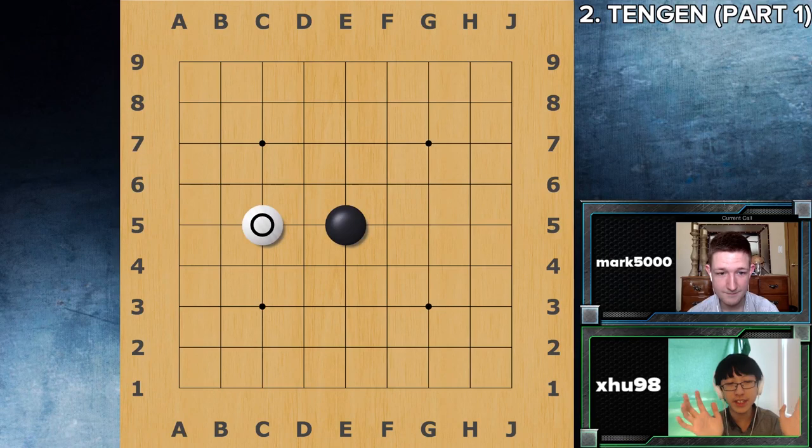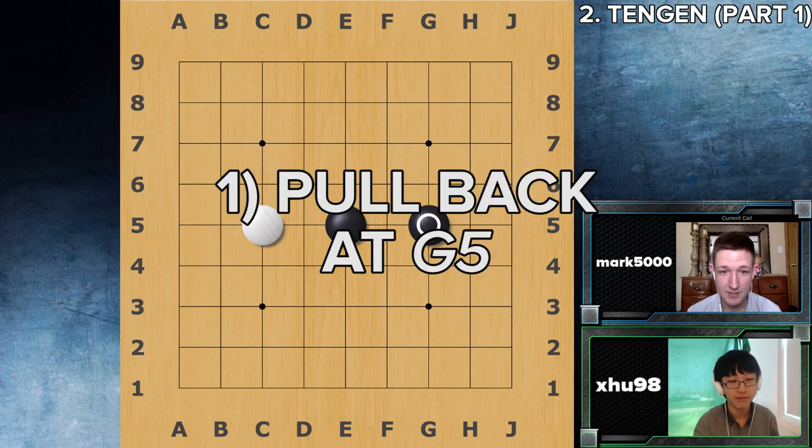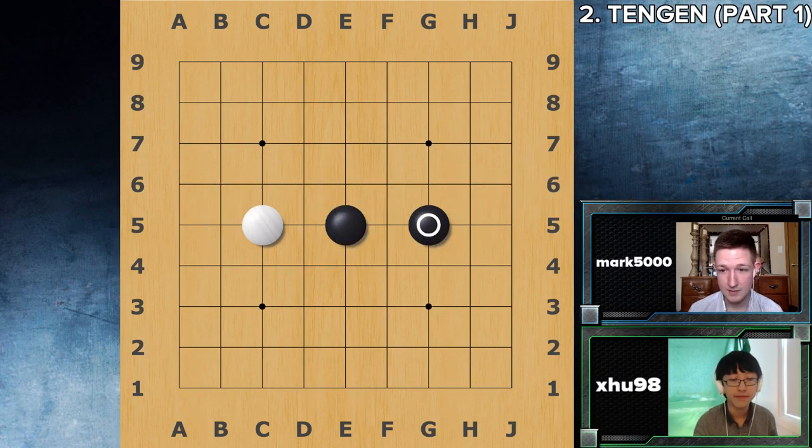A lot of interesting things happen here. I think the most normal way to continue would be to pull back and take the opposite side of the board from white. It's a very balanced approach. What white is saying is: you play in the center, so I'm going to play as close to the center as I can without touching you. It's a very confrontational move. Black is saying, you take that side, I take this side, and I've still got the center. It's actually making it very hard for white to make a second group.